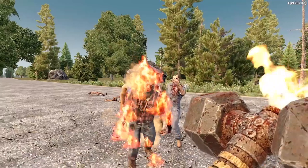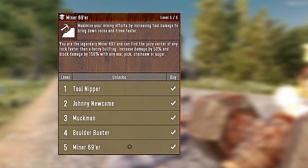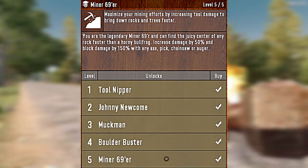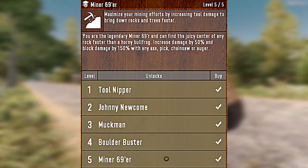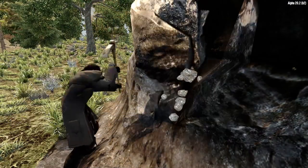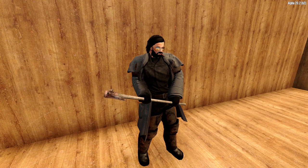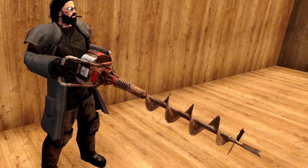Our last section of Strength Perks are the Construction Perks: Miner 69er and Motherload. Let's start off with Miner 69er. Maximize your mining efforts by increasing tool damage to bring down rocks and trees faster. The Miner 69er perk governs tools such as the Stone Axe, the Iron Fire Axe, the Steel Axe, the Iron Pickaxe, the Steel Pickaxe, the Chainsaw, and the Almighty Augur.